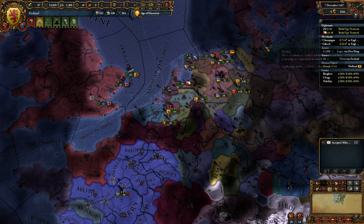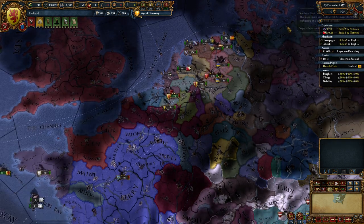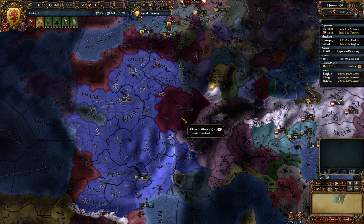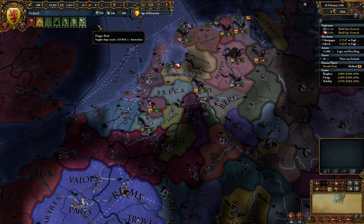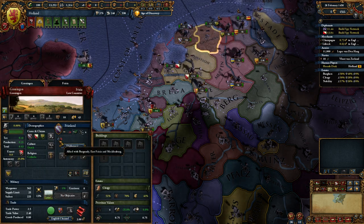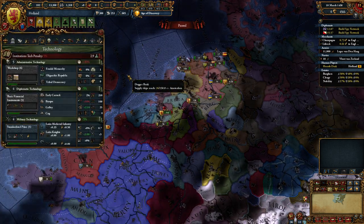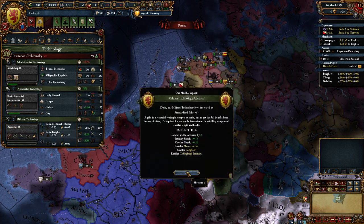We're just busy building up our spy networks, waiting for our truce to be up, which is going to be in 1460. And then we're going to take Flanders, take Burgundy down a notch. Burgundy has now Friesland as an ally, so I could probably attack Friesland and go for a truce break, but I might have to do without France then.